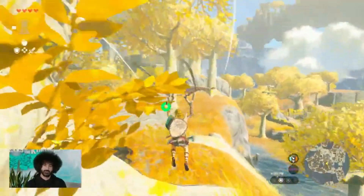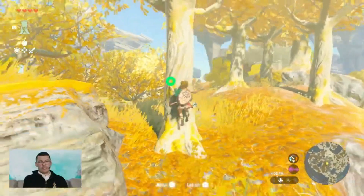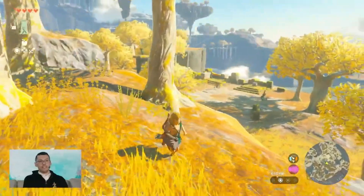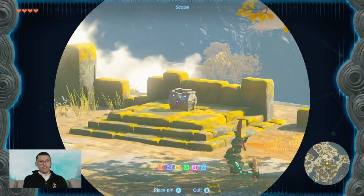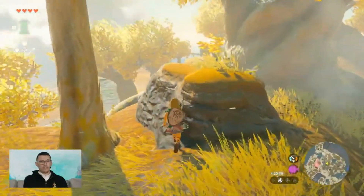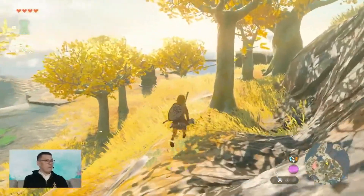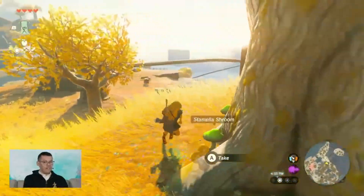I've got an adventure planned. First, we're just going to do a little scouting. Pro tip for anyone who's played Breath of the Wild, or if you're coming to this game for the first time: always try to scout from up above. From this slightly elevated position, we can see a little camp of soldier constructs. I'm going to drop a pin there on my map so I can come back to it. But first, there's a little island over here I noticed during the opening.